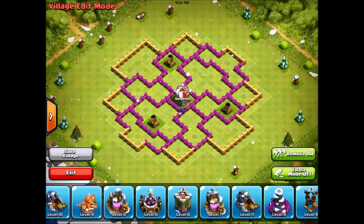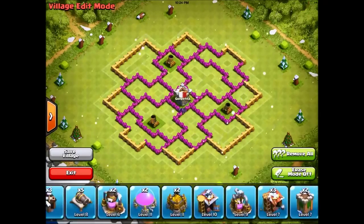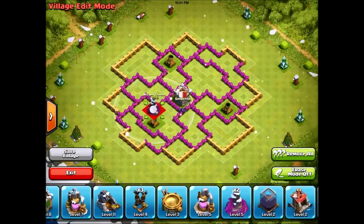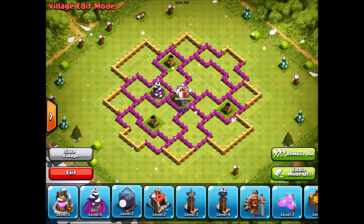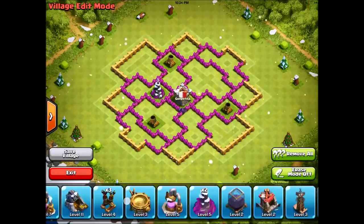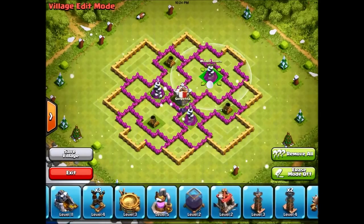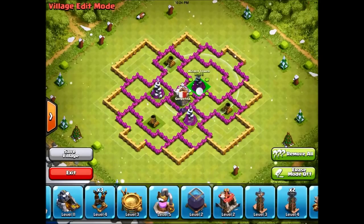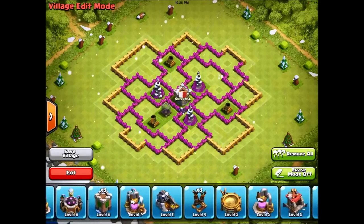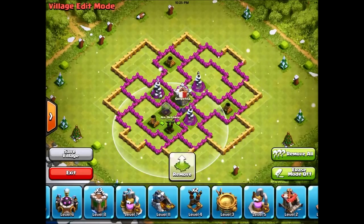I'm just going to talk you guys through the base. We put in the mortars triangulated just like this, and then we put in our wizard towers centralized because they're probably the most important defensive buildings. We put those in triangulated as well, just like this. Then we want to put in our dark elixir storage because it's probably the most important resource building, and then put in the air defenses triangulated as well.